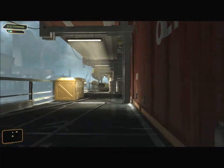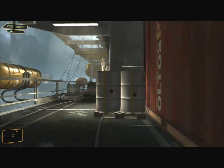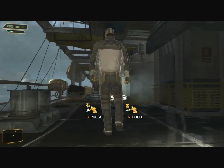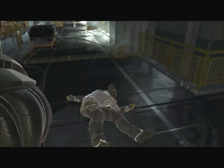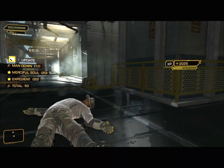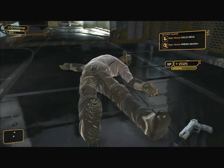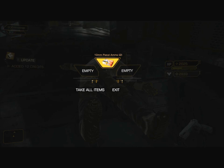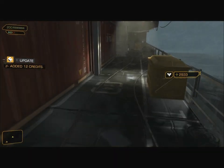We've got active bad guys again. There are ten in this segment. Eight of them are active right now, so let's drop the first one. Only doing single takedowns, because we haven't got the augmentation to do doubles. 50 XP, my total is 2,025. He drops a pistol. He carries 12 credits and two pistol bullets. Let's hide his body.